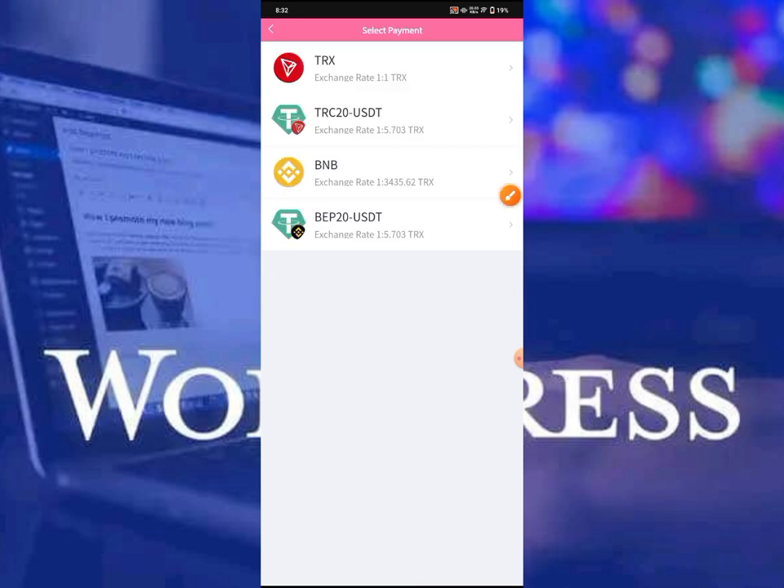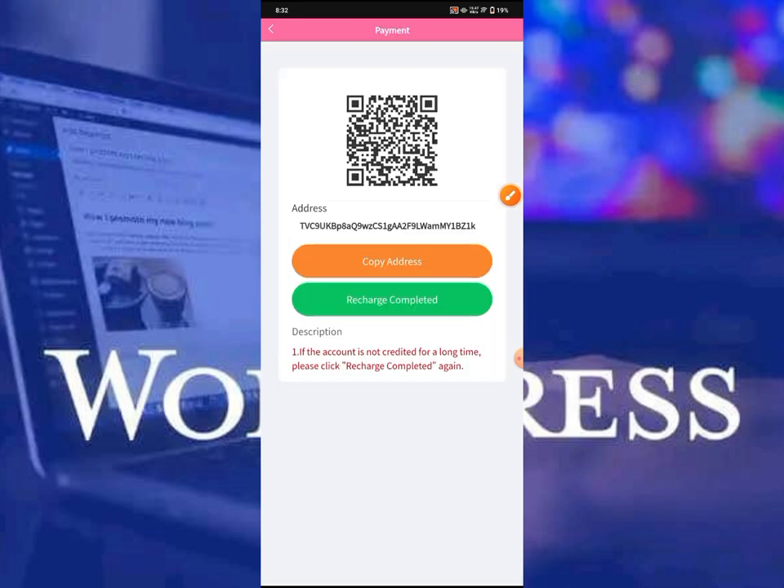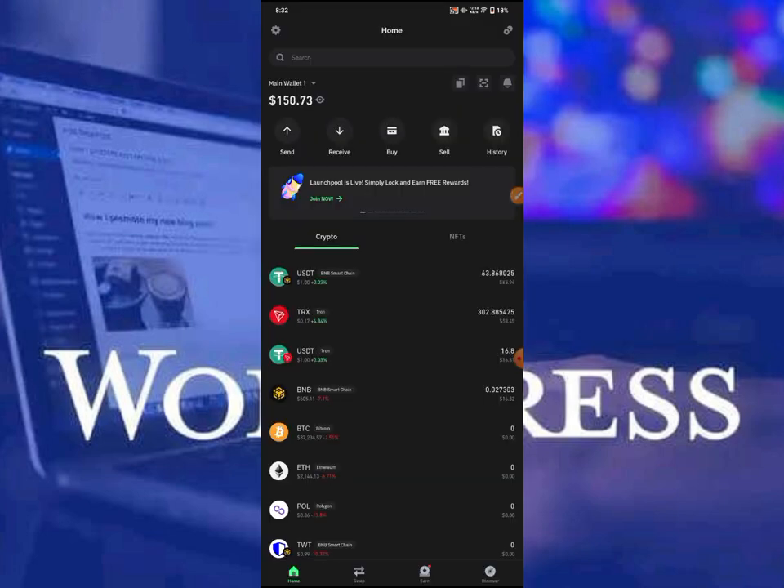Right now I'm going to select my payment method. I'm going to be using TRS to make a deposit on this platform. So right here in this video I'm going to select TRS right over here to start my mining plan, and I'm going to click on this TRS button right here.